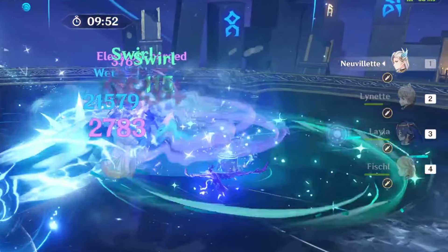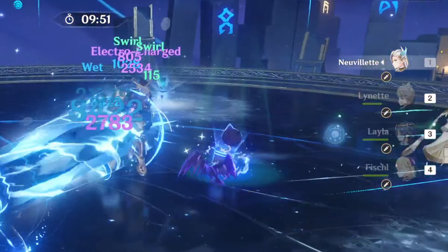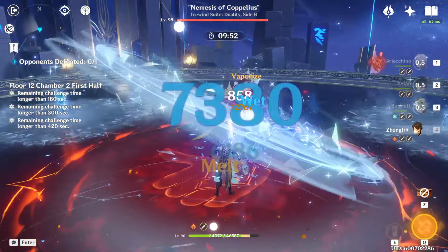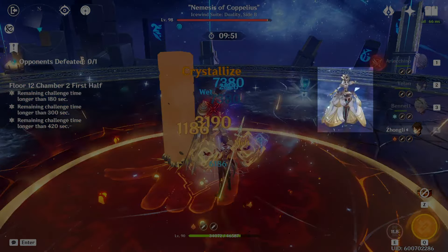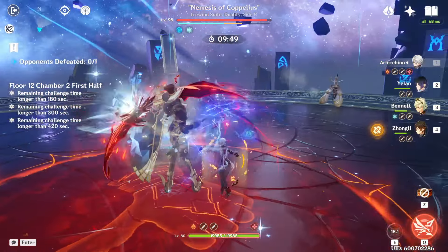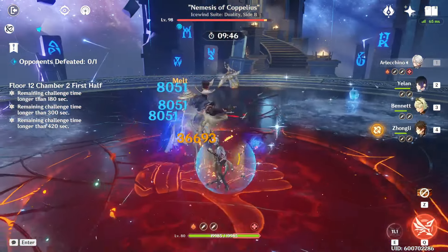The main attack sequence that this boss uses starts with Coppelius skating out to the outer edge of the arena and firing three Anemo Windblades at you. Try your best to keep track of Coppelius when she starts skating around so you can dodge these attacks. The attacks come from pretty far away, so as long as you're watching her carefully, it's not too difficult to dodge them.